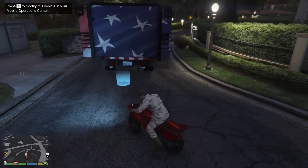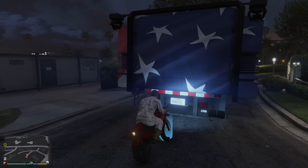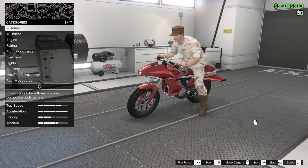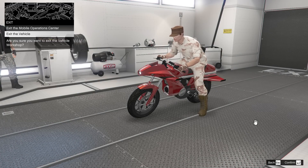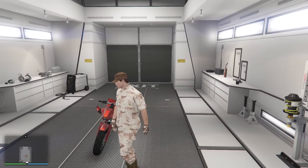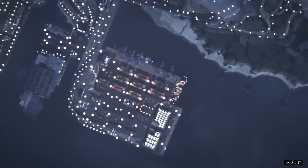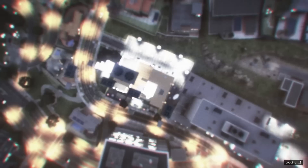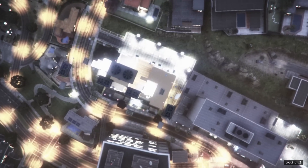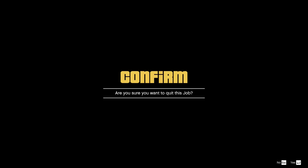Once you have that, drive into the back of your Mobile Operations Center with the motorcycle. With the Oppressor you need a vehicle workshop in the MOC; if it's another personal motorcycle, you'll need a storage bay instead. Once inside, get off your motorcycle, walk away from it, go onto your phone, go to the job list, and accept the heist invite from Lester. It will take you into the heist menu for the Fleeca job — then straight away just back out.